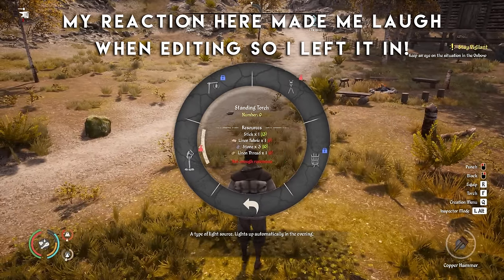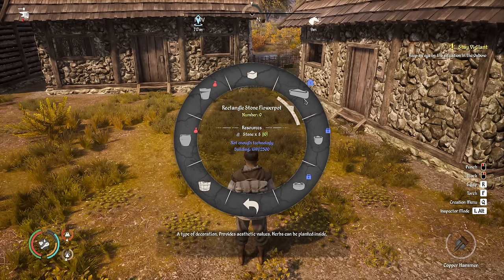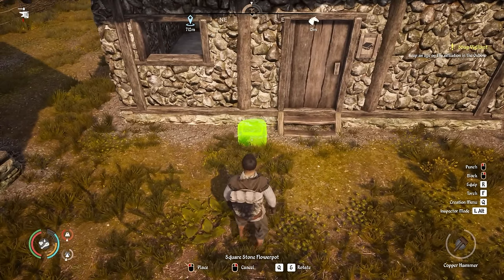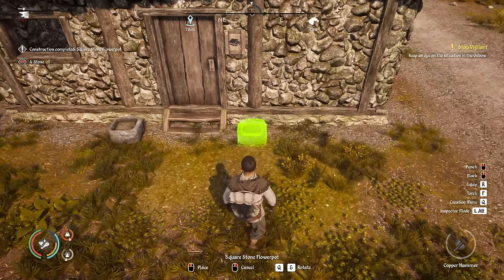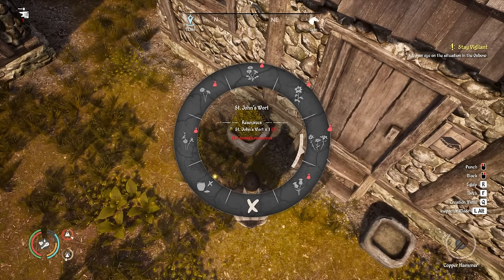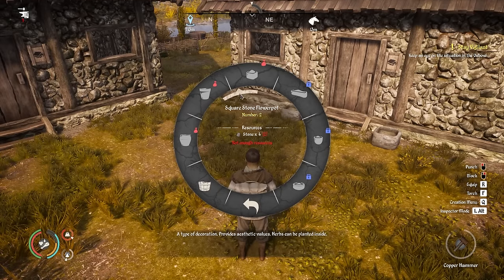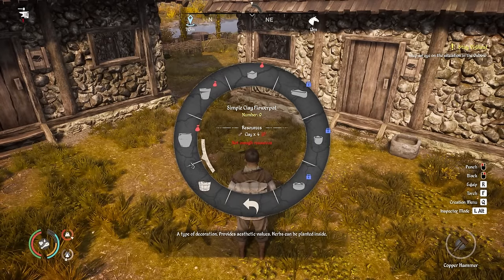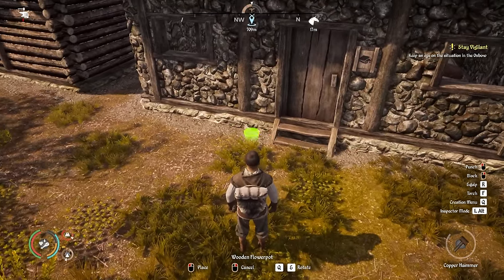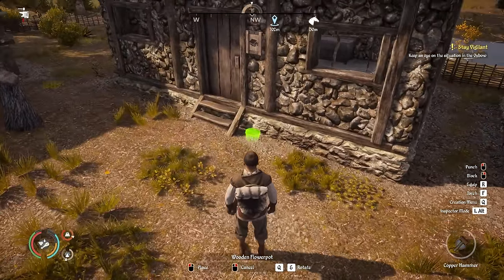The next thing is lighting. We have standing torches, but I also want to look at plant pots. Under decorations, these stone flower pots — we could put one each side of the door. Press E to decorate and bring flowers up. I'm going to place these outside each of the houses — mix it up with some clay ones and some wooden ones as well, dotting them around for variety. Two for each house.